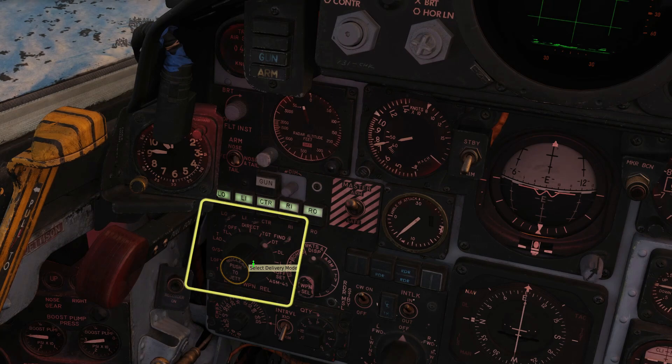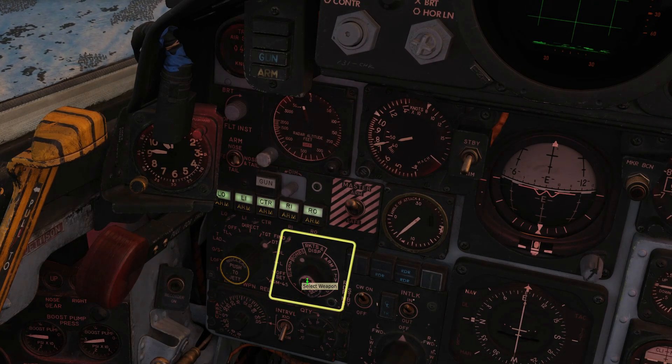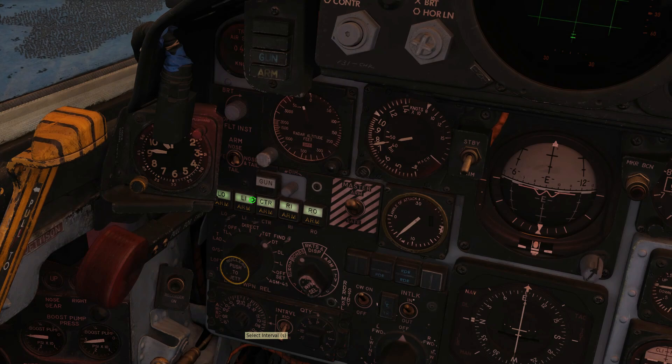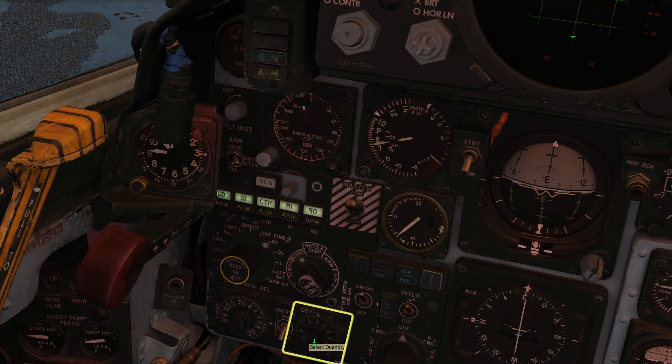Set delivery mode to DT for dive toss, weapon selector to bombs. Set your desired release interval and quantity. I'm going to drop 6 bombs at a time.